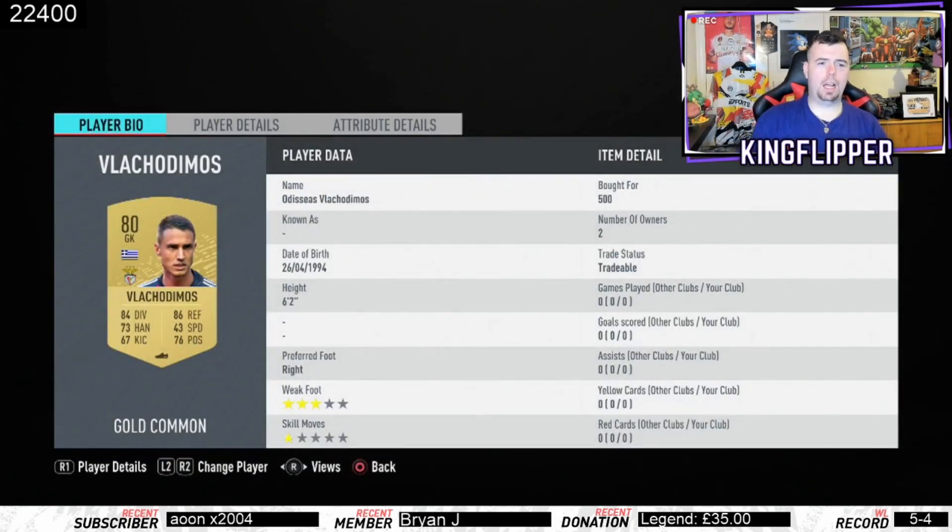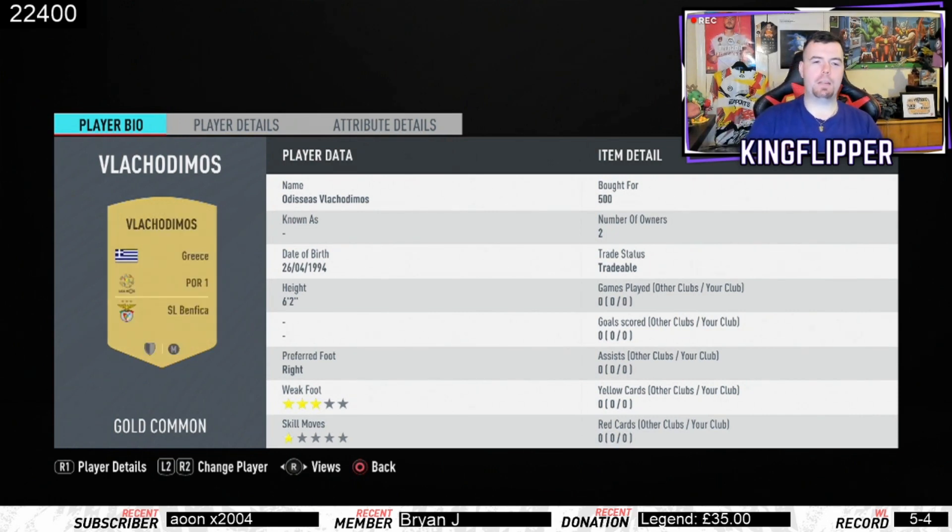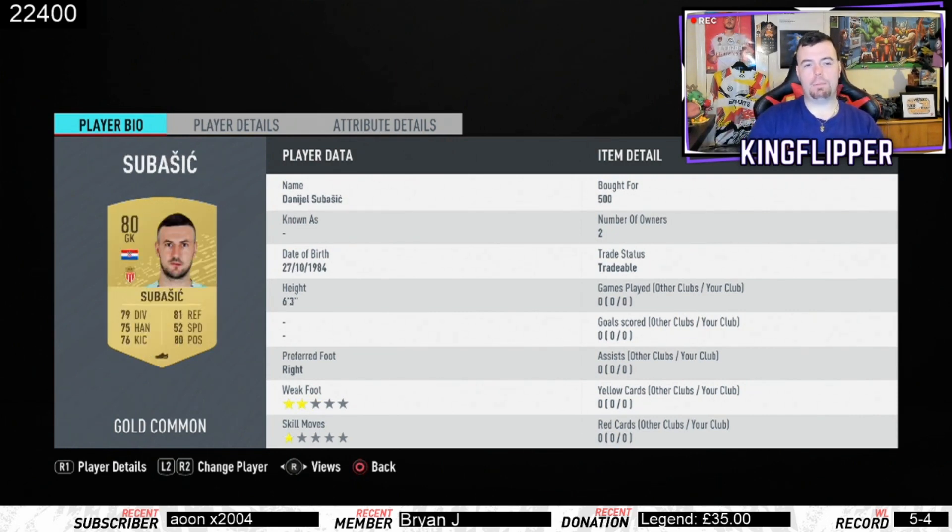So we start off with Valakto — I'm not even going to try that name. 500 coins bid, from Benfica. Absolutely butchered his name but you know — sick. Subisic from the French league, goalkeeper in defence.